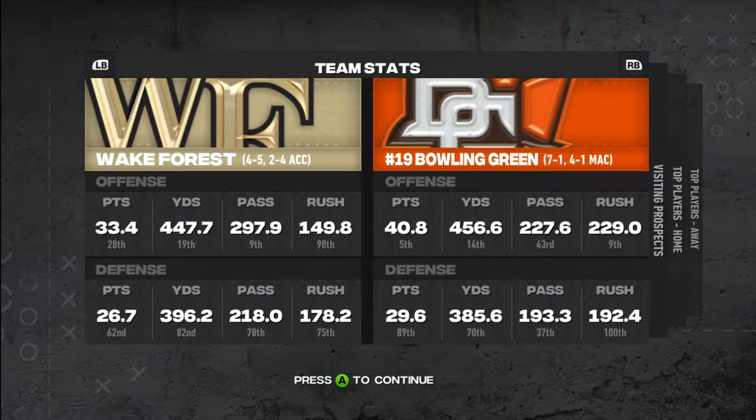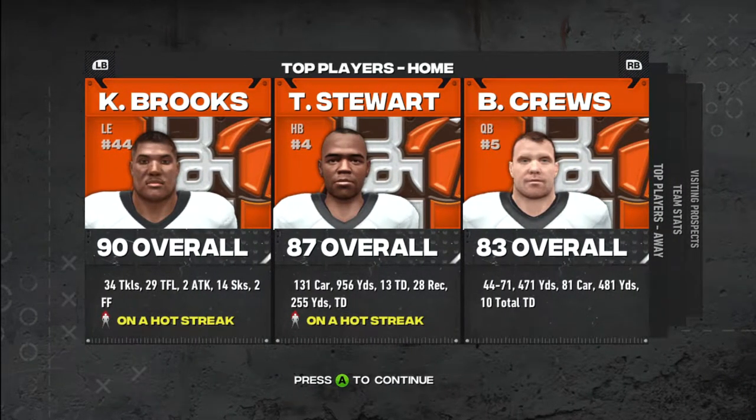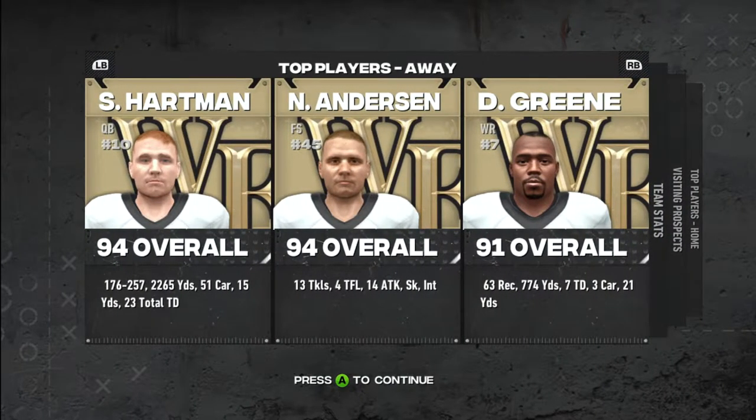On the Bowling Green side, we are scoring 40 points per game, 454 yards total, 227 yards passing, 229 rushing. On the defensive side, we're giving up 29 points per game, 395 total yards, 193 passing, 192 rushing. And we do have Dee Hill coming in for a visit. We got Carl Brooks on a hot streak, T. Stu on a hot streak, and Bernard Cruz coming back — his second game back after the injury. Top players for Wake Forest: a 94 overall quarterback, a 94 overall free safety, and a 91 overall wide receiver. So we better be on the lookout for this passing game.